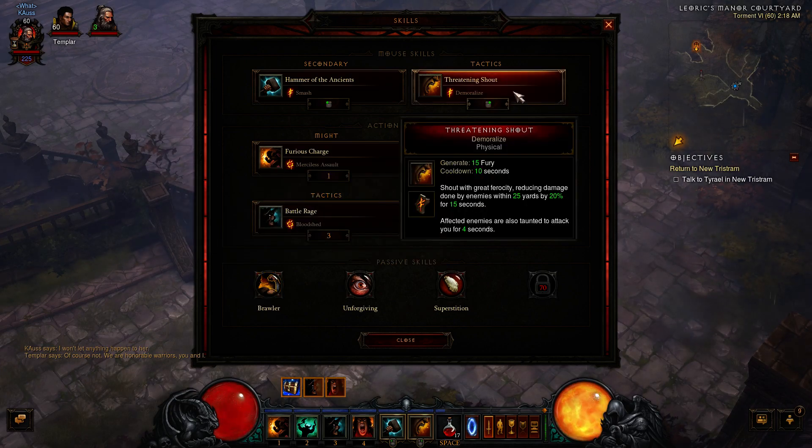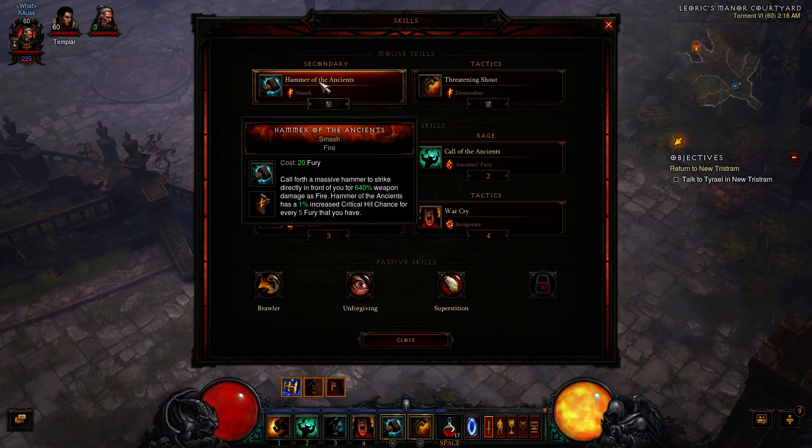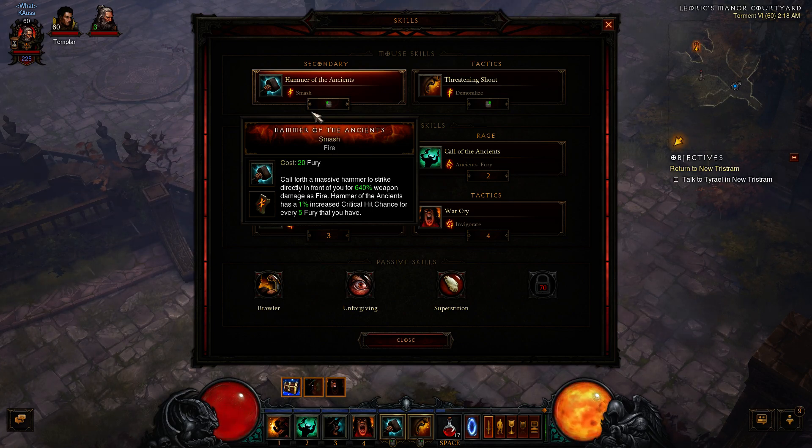Brawler is purely for DPS. Threatening Shout almost automatically gives you the 3-enemy requirement to activate it, so it's very easy to keep up. Even against kiting enemies like Quillbacks, you use Threatening Shout and they get in close range. You get about 4 seconds of hammer time, dealing roughly 6 to 8 million hit points worth of damage.